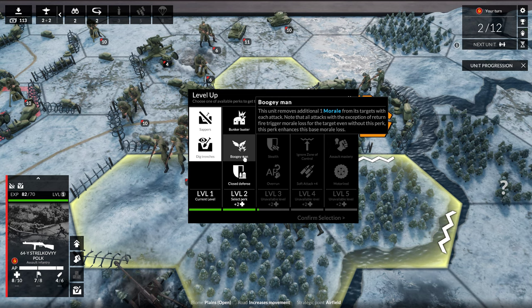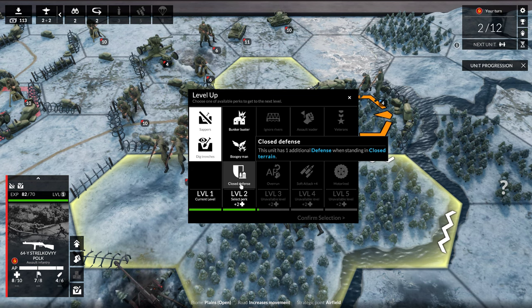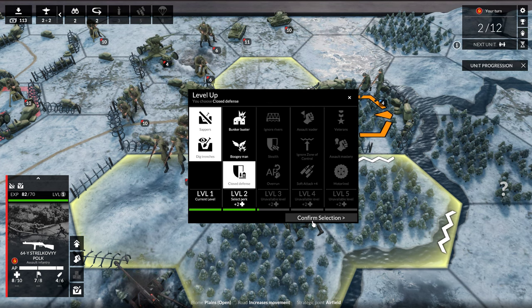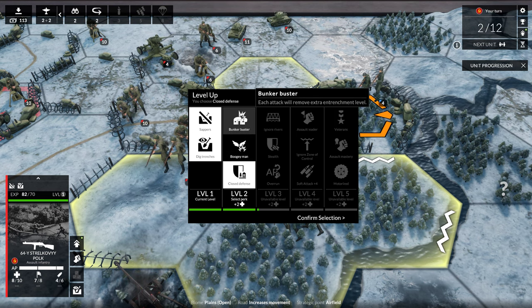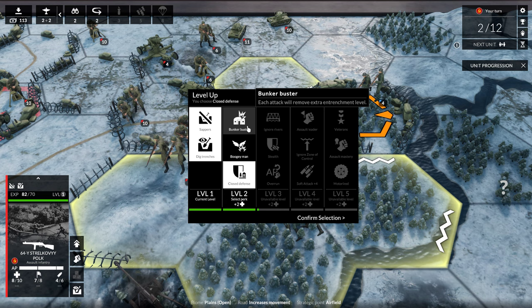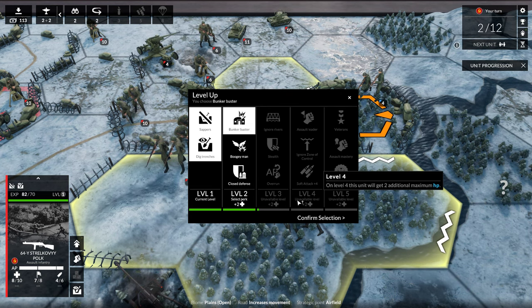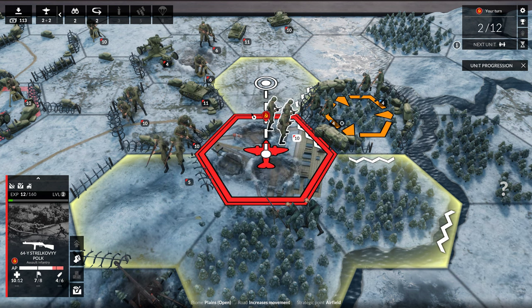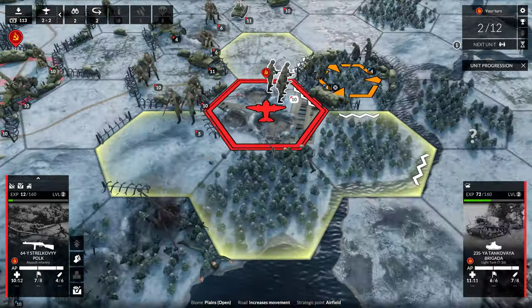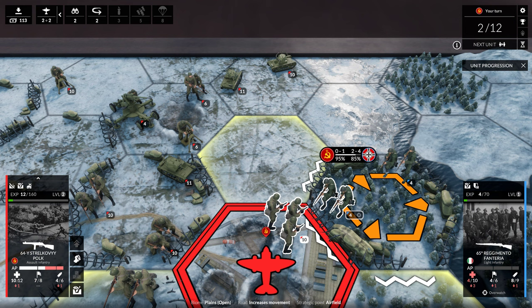It looks like somebody leveled up during that counter-attack: closed defense — this unit has one additional defense when standing in closed terrain. Bunker — each attack will remove extra entrenchment. So if we attack somebody that has a bunker, one level of that gets taken away. Do I want defense for survivability? There are a lot of times — I don't know. Nobody write comments because I know I'm boring at this — I'm not good at this game.